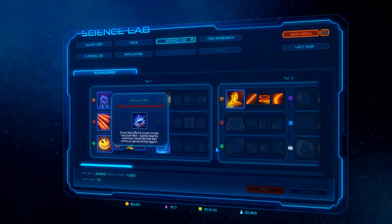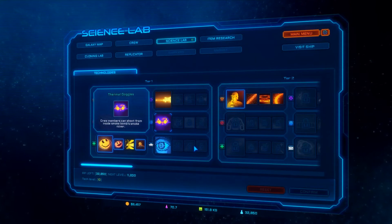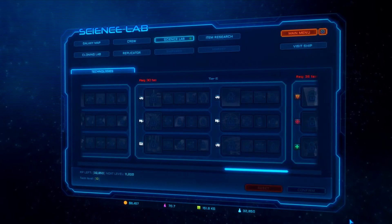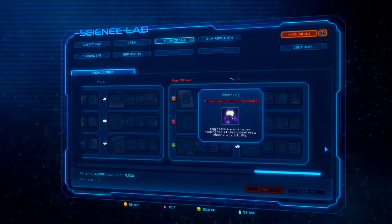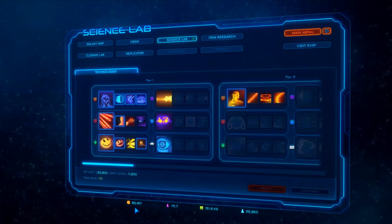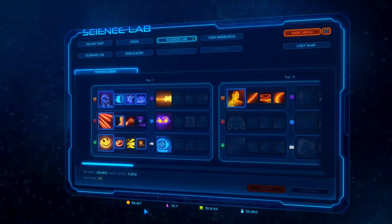There's tier one, tier two — it looks like we can go all the way up. What? Tier seven. Oh my gosh, that is going to be amazing. We earn this, I believe, as we're down on the surface.